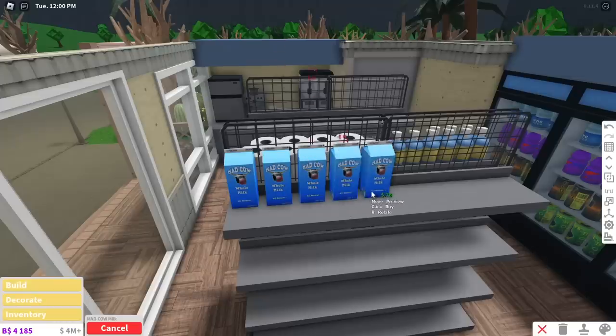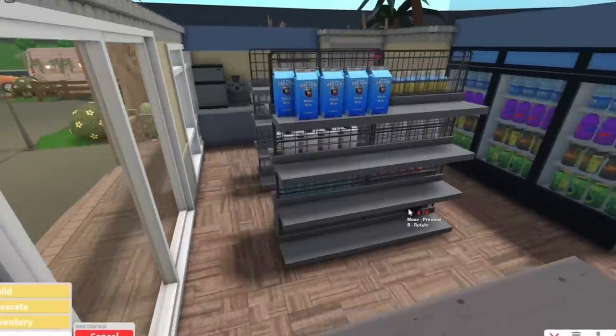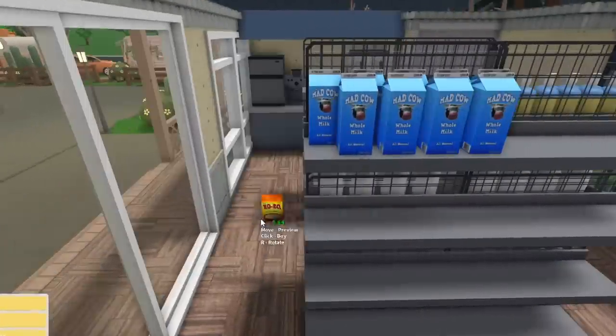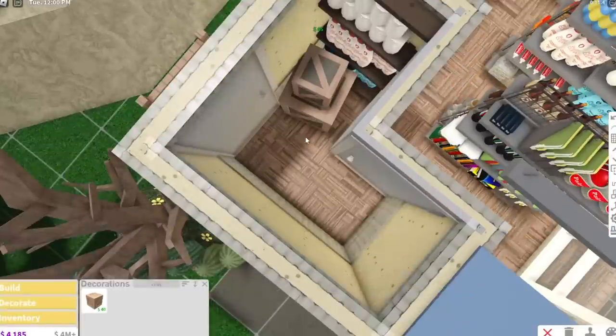The store sells basic stuff like milk. I was going for a 7-Eleven vibe, so I added an area where you can get your own coffee or slushie. We have a small storage room at the back as well, and that leads to a back exit.